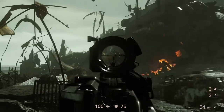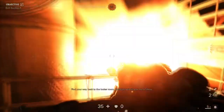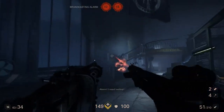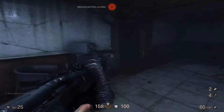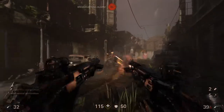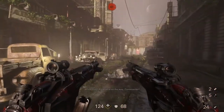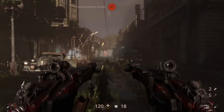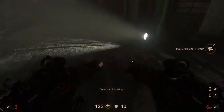A nice touch is that one weapon differs depending on your timeline: on Fergus's you get the Laserkraftwerk, which fires lasers, and on Wyatt's you get the Dieselkraftwerk, which fires remotely detonatable sticky bombs. You can also dual wield any combination of weapons. As cool as this sounds, it's a bit awkward in practice — you press left-click to fire your main hand and right-click for your off hand, meaning you can't use secondary fire at all. I didn't dual wield much because mashing both mouse buttons is a chore and it burns through ammo quickly. In most situations I preferred the accuracy of using one weapon.